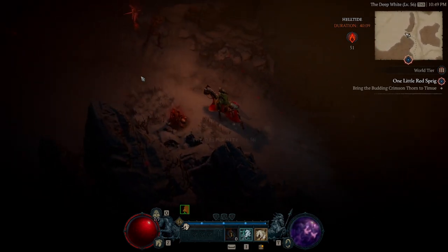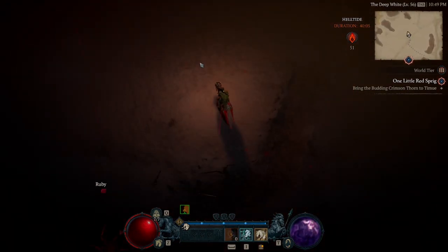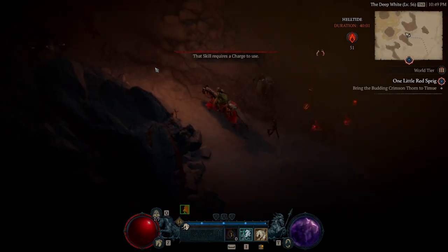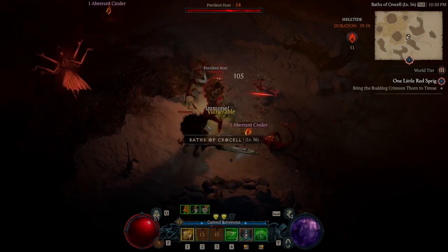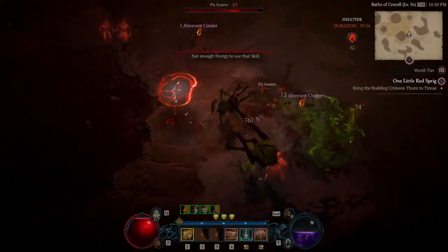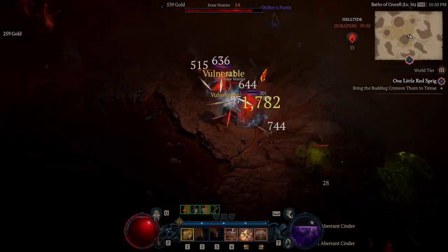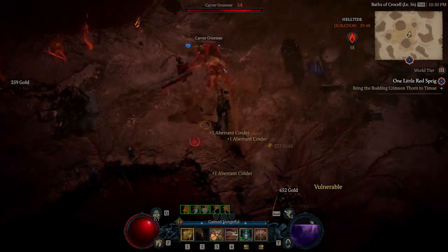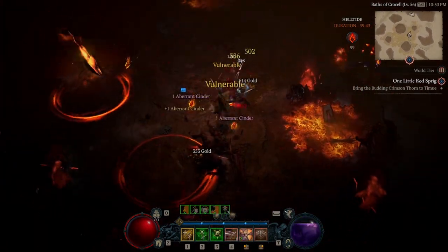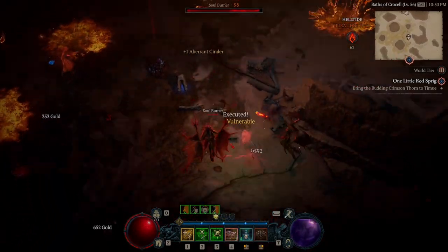I normally just run around the map during Helltide and farm them on my mount — it's kind of tedious, but you gotta get some, right? I did find a couple earlier. During the Helltide you can go on the map and find out how long it's going to be there, or you can look on the top right or left side of your mini-map and it'll show you how long the Helltide has left before it disappears for like an hour or more.